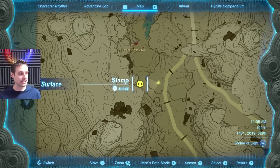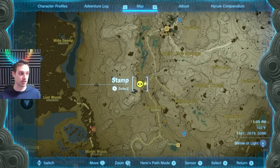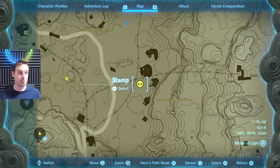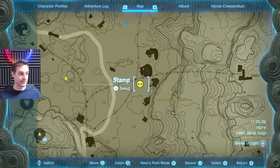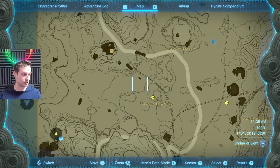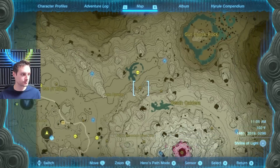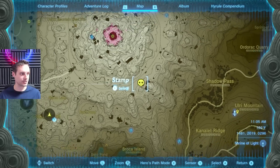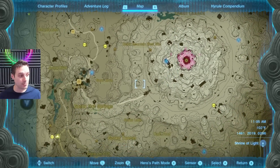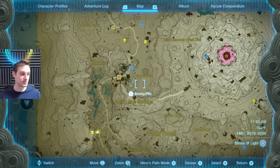First of all, you're going to want to find an Octorok in the mountains — the grey ones in particular. This location has one. I have marked quite a few of them on my map so you can do multiple dupes in one go. There's another one over here, and another one right over here. There's one over here as well by the lizard, and one down here to the southeast of Death Mountain. So all of this revolves around here; there's definitely more around.